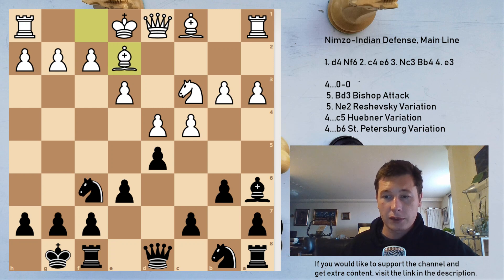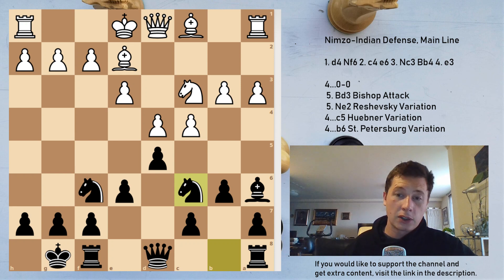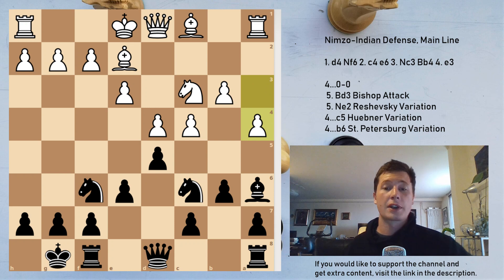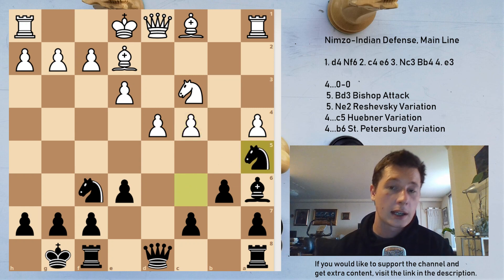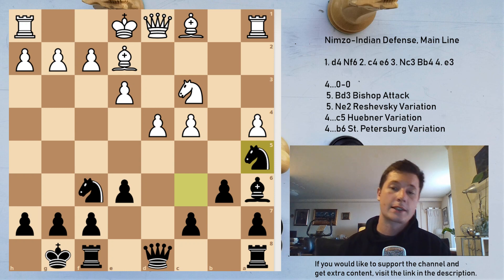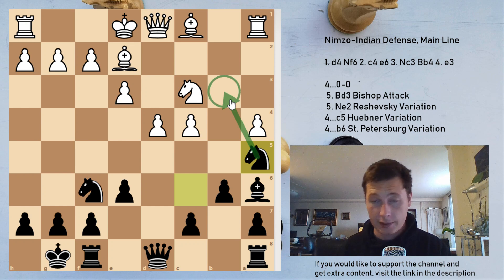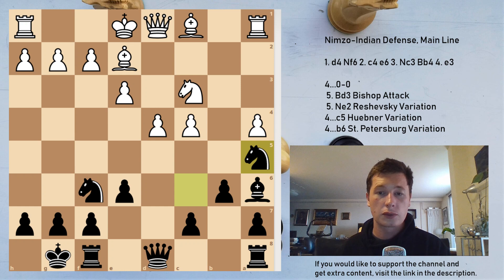After castles, Be2 preparing to castle, Nc6 developing the knight. The move c5 can be played but I don't think it's as good — Nc6 is better, simply developing a piece. Then a4, gaining space on the queenside, and now dxc4, bxc4 — always take with the b-pawn — and Nga5. The one thing I like about this position for black is that he has annoying pressure on the c4 square and a very good square on a5. This knight on a5 sometimes threatens Nb3, it can also capture on c4, and it's not easy to play.